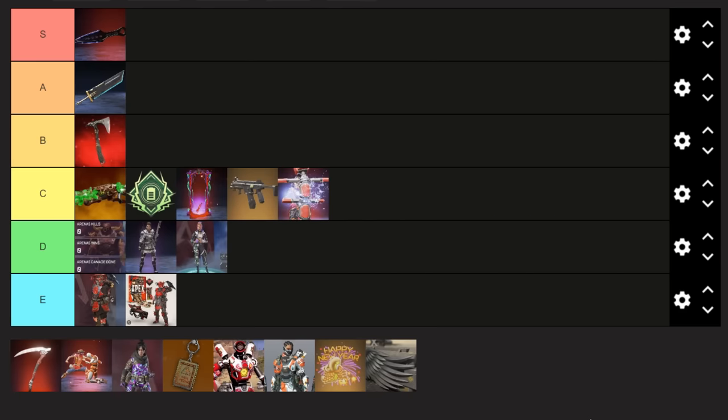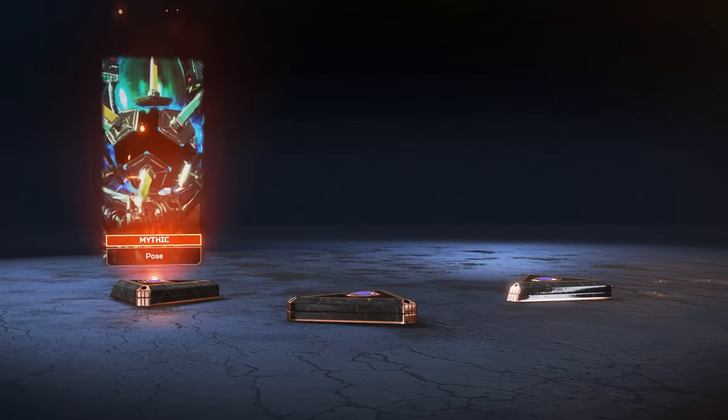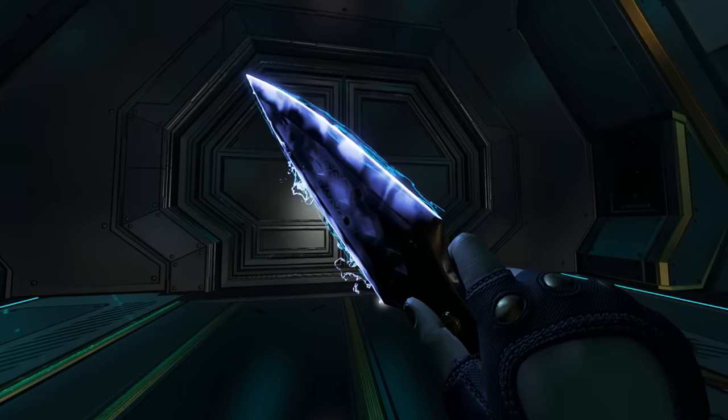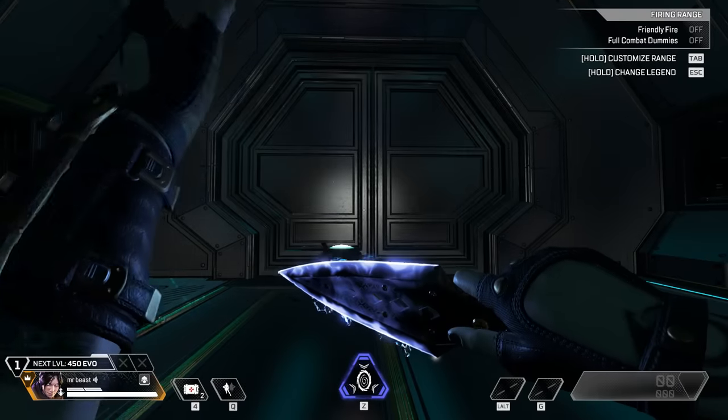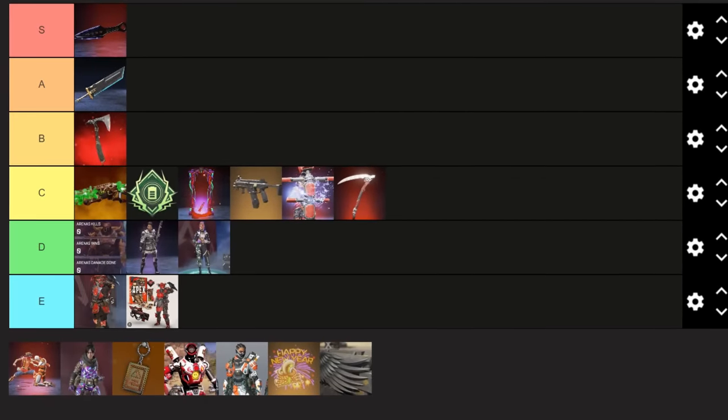The next tier is pretty simple — just a normal heirloom that you buy from a collection event, or maybe be lucky enough to get from PAX. The most accepted price of an heirloom these days is $160, because that's the price it takes to buy out a whole collection event and receive the heirloom, so this is easily going into C tier.